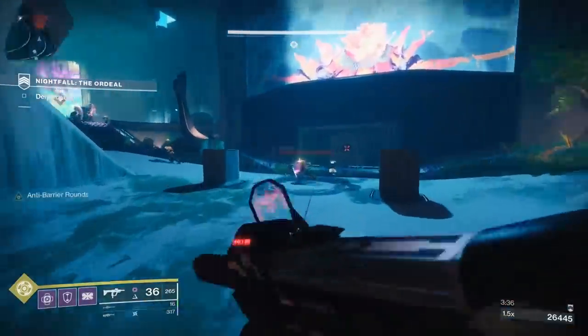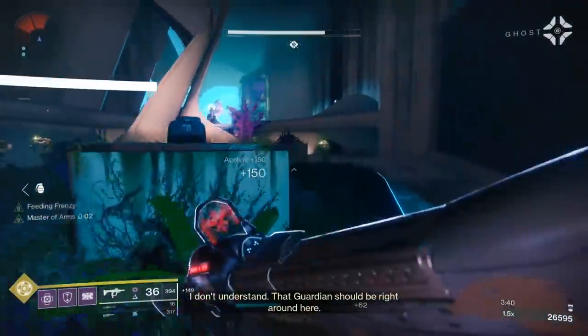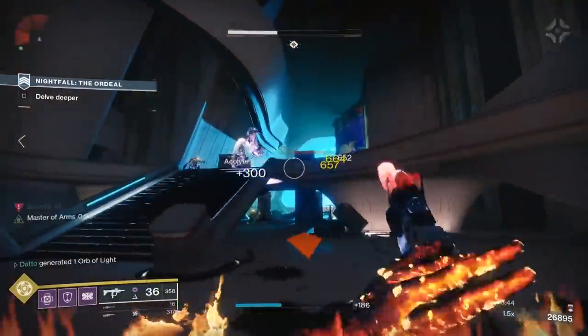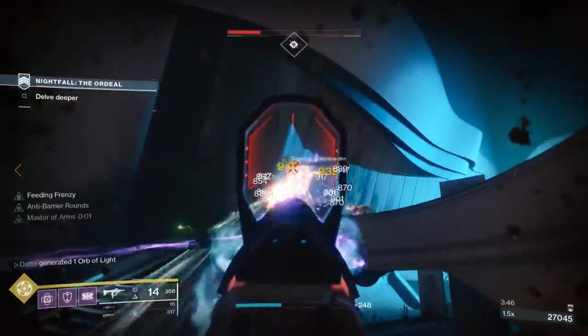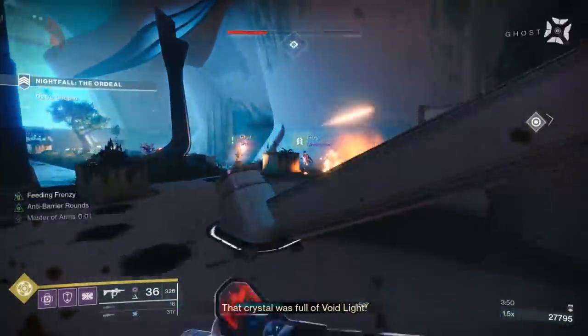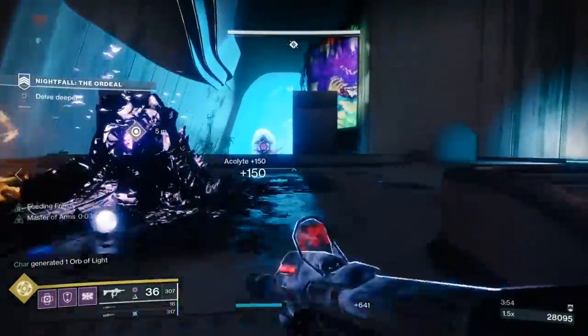All Nightfalls — 750, 920, 950, 980 — are worth 50% progress, whereas Gambit is 25% on a loss and 35% on a win. If you can't do Nightfalls, normal strikes work as well; they are worth 20% per completion.